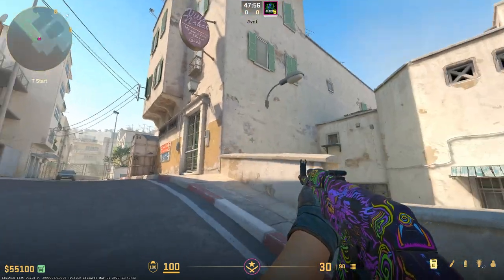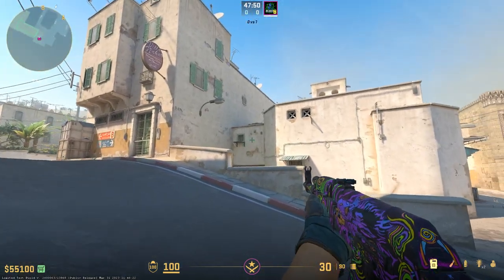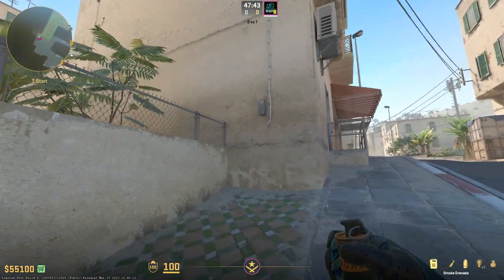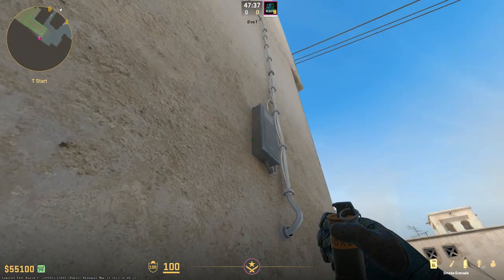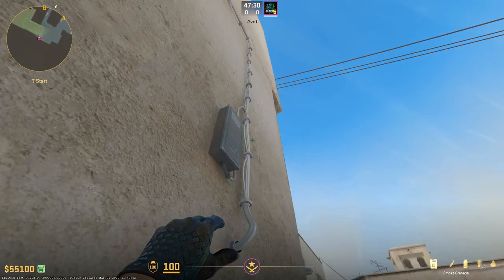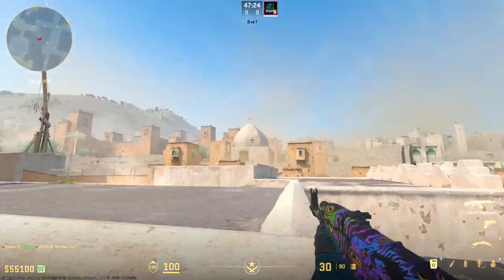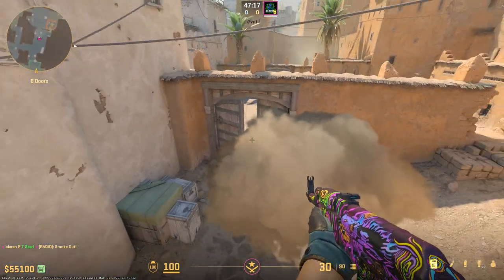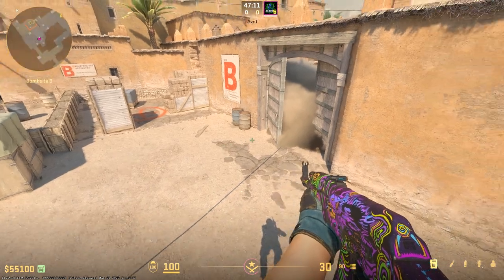So this next smoke is a bit of a meme smoke — not the most useful thing in the game with the exception of a couple of fakes, but it's really just an amazing showcase of how absolutely ridiculous some of the smokes in CS2 can be with the removal of the skybox. In T-Spawn, you want to line up in this corner back here with the electrical box, find the white rectangle on the electrical panel, and line up right against the far top-right corner, then run and jump through as soon as you pass the wall. This smoke will travel all the way over the map and land in B doors — it can be used as a great fake.